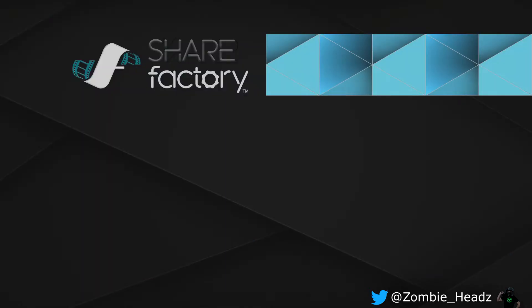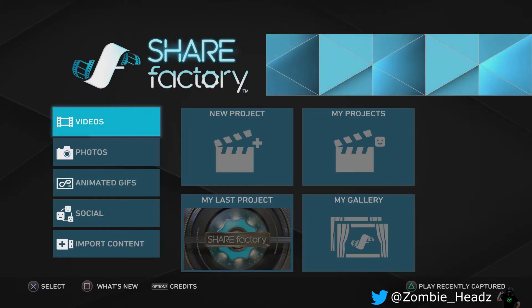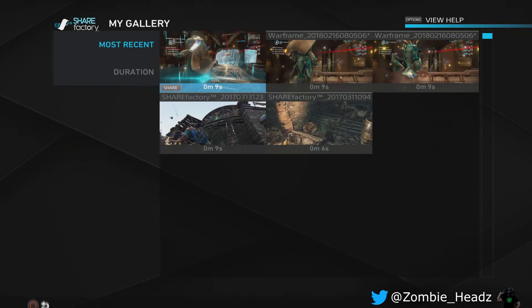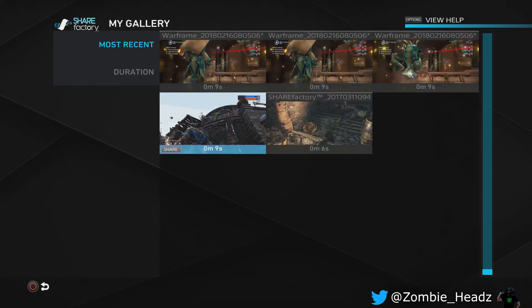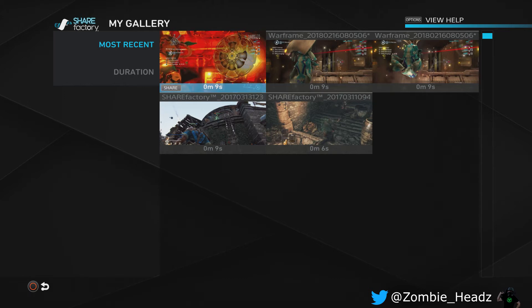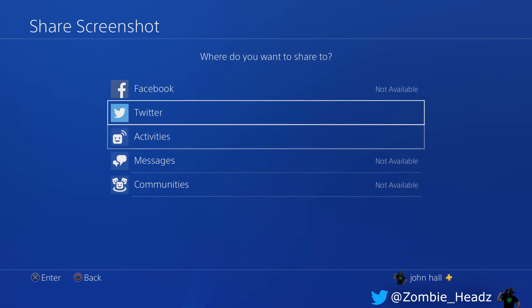If you choose 'Share Later,' it'll save it in your gallery. If you go back to your gallery, GIFs are going to be in your GIF gallery — there's a button for that. So if you save them to share later, you'll find them refined there. That's the Dark Souls clip, that's the For Honor clip. Underneath all of them there's a little share button — that's the only option available there. You can hit the share button on your controller to load it up and upload to Twitter.